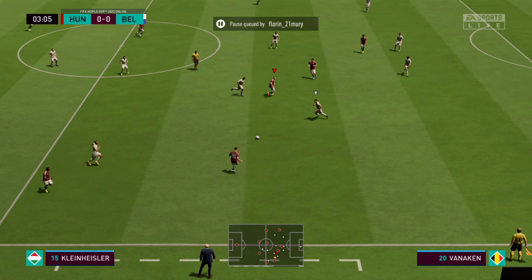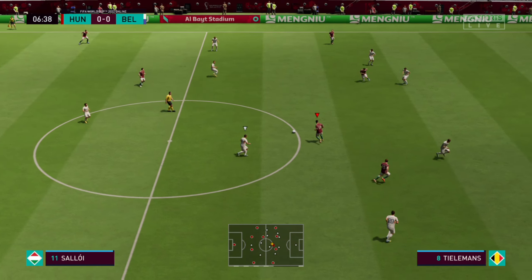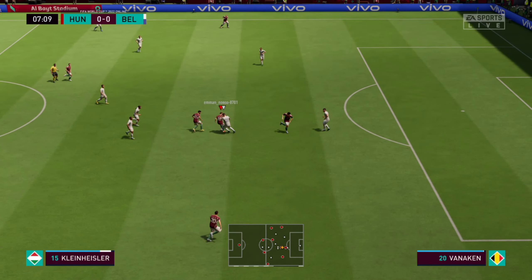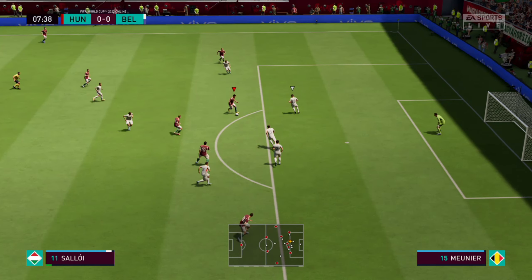The starting players for Belgium: Thibaut Courtois is the keeper of choice. Toby Alderweireld plays with Jan Vertonghen at the back. Kevin De Bruyne plays with Yannick Carrasco on the flanks. And in this tactical setup they have just the one player in attack.